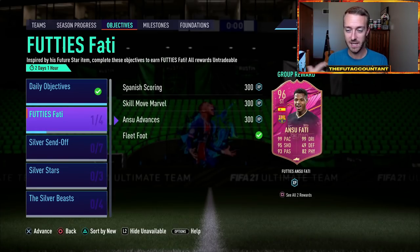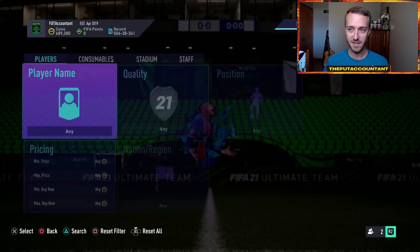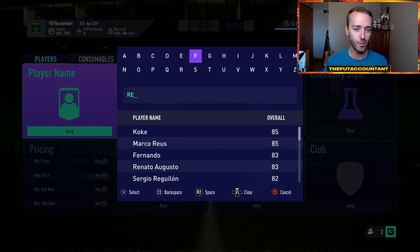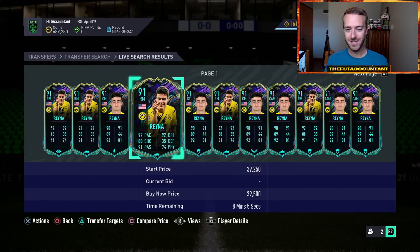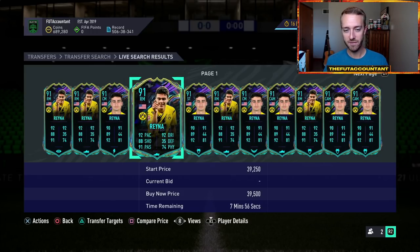Now let's talk about other promo cards released this year that EA started with as a great idea but then kind of stopped. I want to look at the Future Stars Giovanni Reina — there were three cards: Giovanni Reina, Dalo, and Rhys James. Two different special cards were released as part of the two-week Future Stars promo — a center attacking mid version of Giovanni Reina and a right mid version with differing stats for each position.